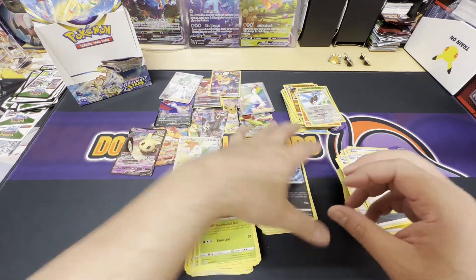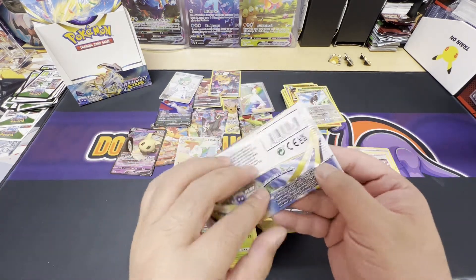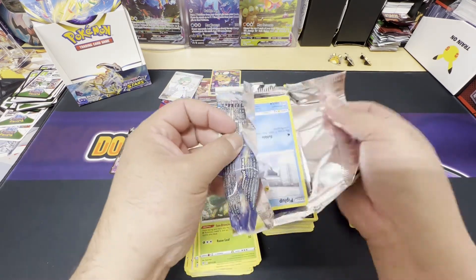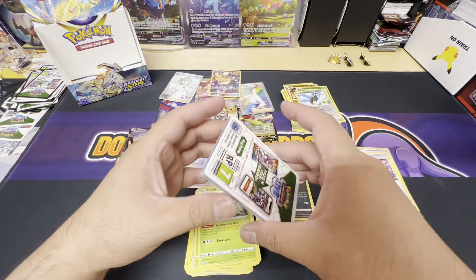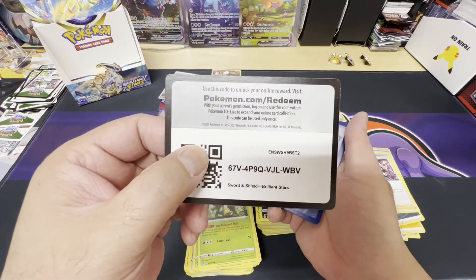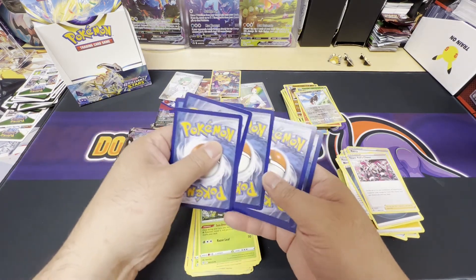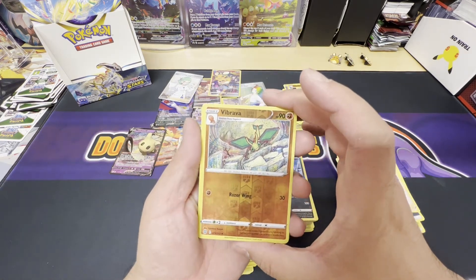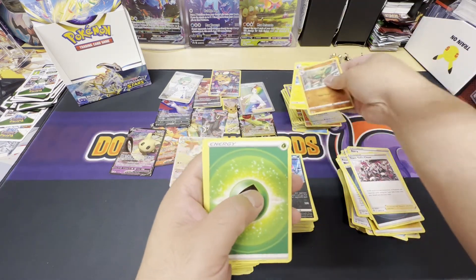Last pack magic with the Shaman pack art — can we get some last pack magic? White border. Reverse holo Vibrava and a non-holo Luxray to end it. No Charizard in the booster box.